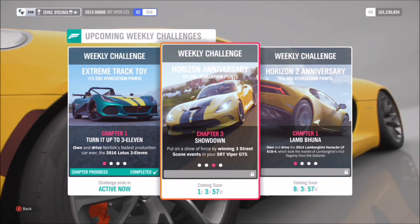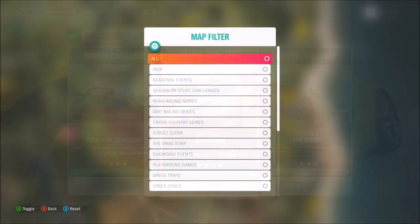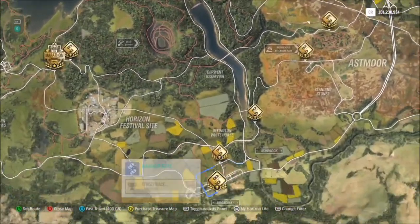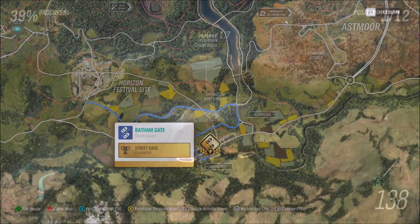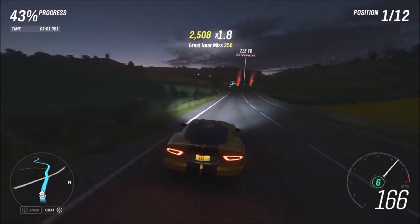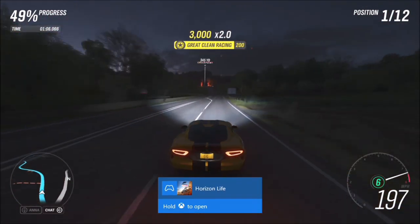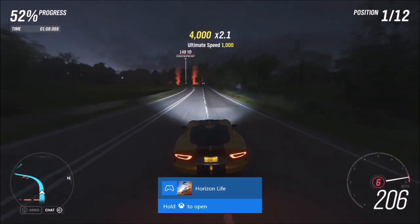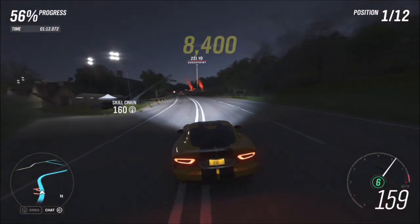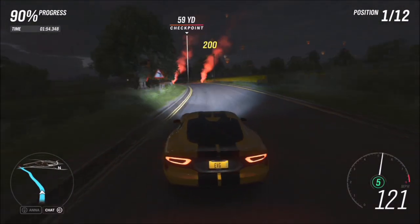The next challenge wants you to win three street scene events, which is another very easy one. I filtered the map to see which street scene events were available, but I always go to the Bath & Gate one because it's probably the quickest one there is. It's actually very easy to do — you don't have to have a tune for it, but the one I've created definitely helped me purely because it's a lot quicker than a standard tune and it handles quite well.